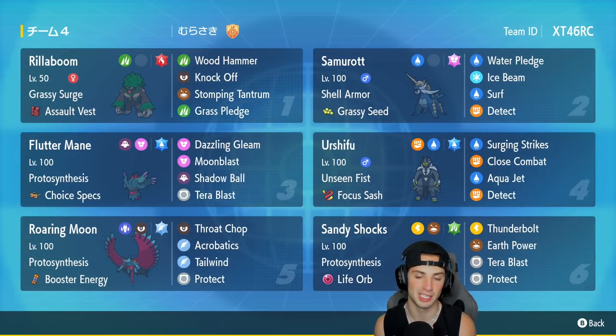In our second slot is Rillaboom's best friend — it's going to be Samurott. I have not used this Pokemon in ranked battles yet, used to its Hisuian form but not the regular, so I'm super excited. It's got Shell Armor, a Grassy Seed for a defensive boost when paired with Rillaboom, and its moves are Water Pledge, Ice Beam, Surf, and Detect.